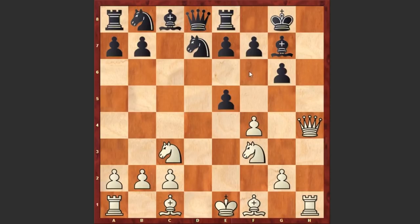That's why black played Nf8, covering the h7 square from the f8 square, but white is now capturing on e5.